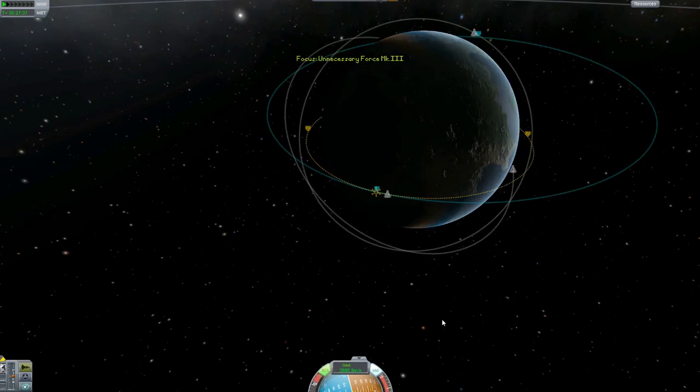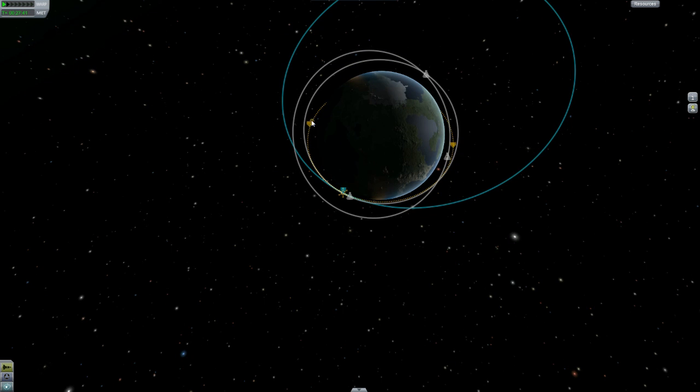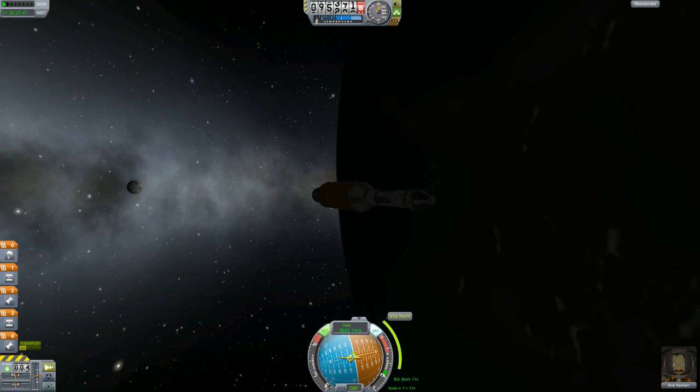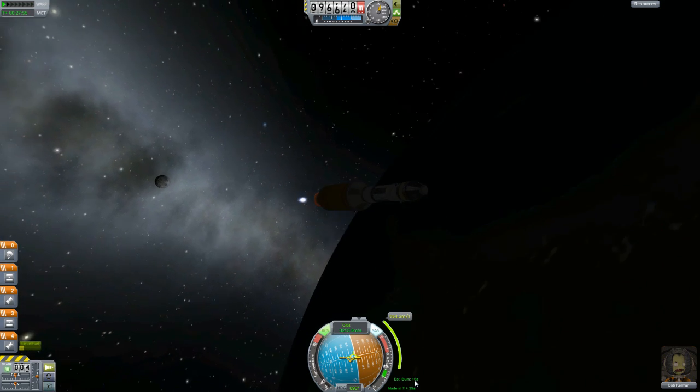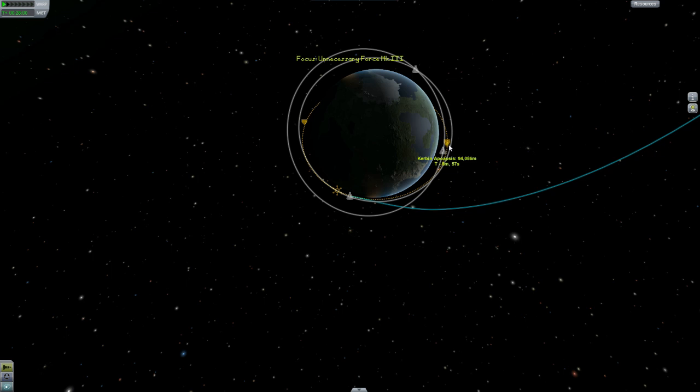My estimated burn is getting bigger. Am I pointed the wrong way? Let's see what we did. 94 — oh, 93. We've almost done it. But my burn doesn't seem to be doing anything. My countdown timer doesn't seem to be — it's counting up for some reason. Like, I'm going the wrong way. Oh! When the camera shifts, I think that has something to do with the orbit.